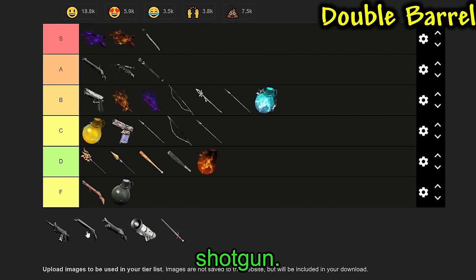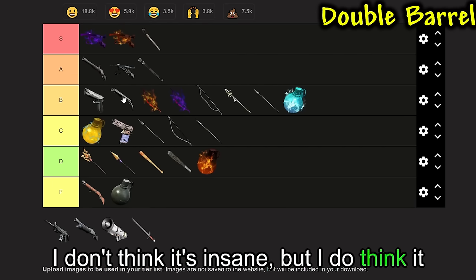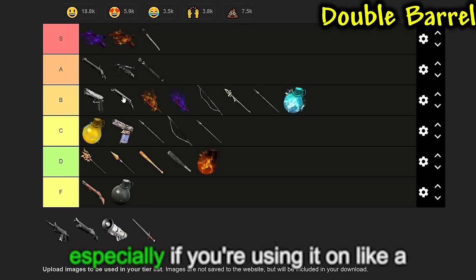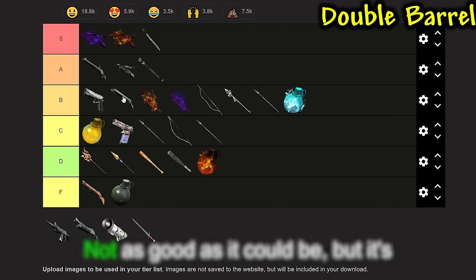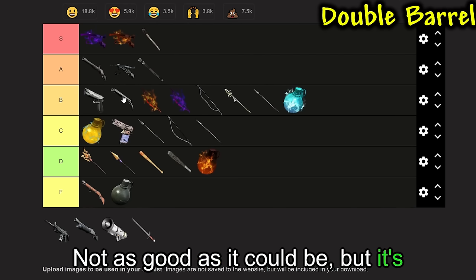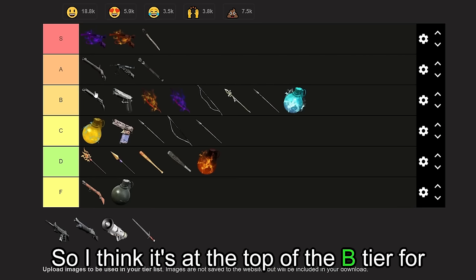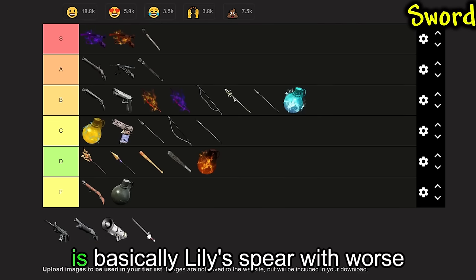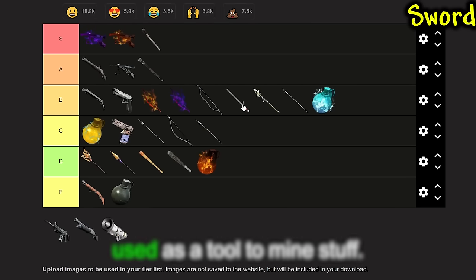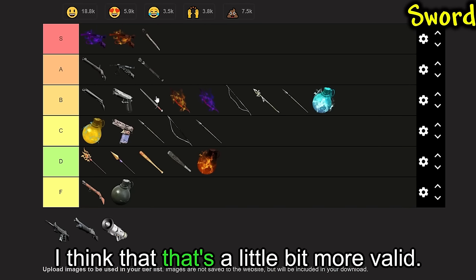Next up, we have the Double Barrel Shotgun. I think it lands somewhere around B tier. I don't think it's insane, but it can pack quite a bit of a punch — especially if you're using it on a sleeping monster, you can get some really good damage in. I think it sits at the top of B tier. Then we have the Sword, which is basically the Lily Spear with worse range, but the sword can actually be used as a tool to mine stuff. So I'm going to put it near the top of B tier as well.